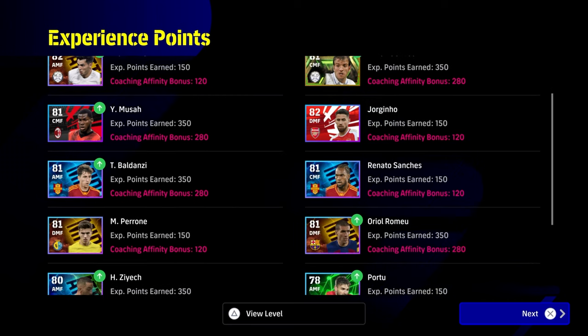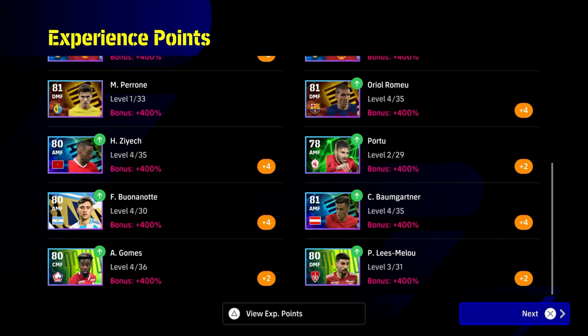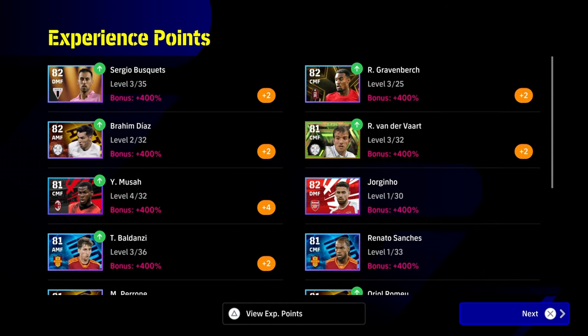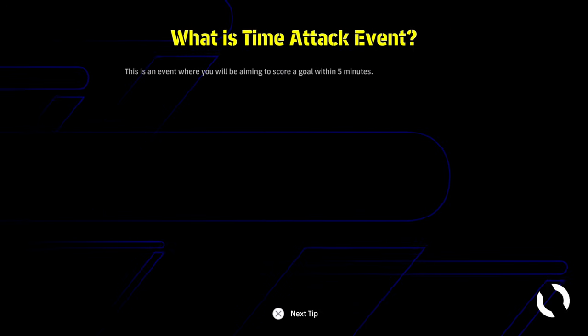When you bring on your substitutions, you'll get XP and bonuses for the players you bring on too, though not as much. For example, Portu came on with like five seconds gone and still gets a bit of leveling up — it's not going to be as effective. Busquets and the guys that start the game get a lot more XP since they're in the starting 11, but substitutes still get bonuses.